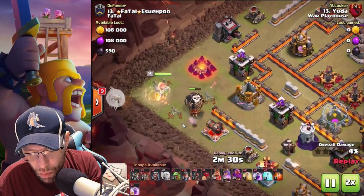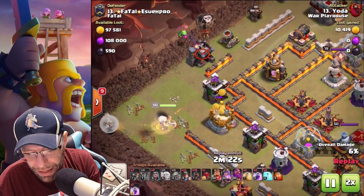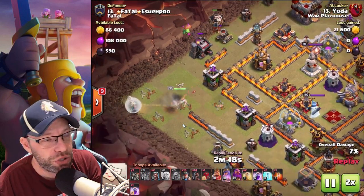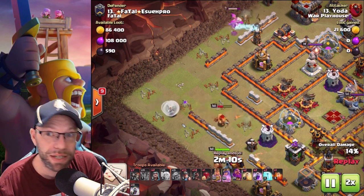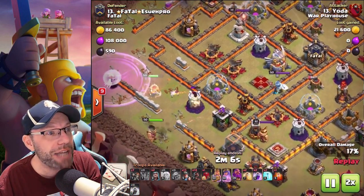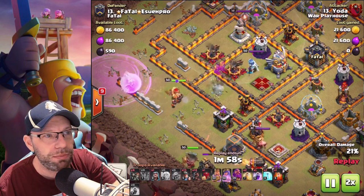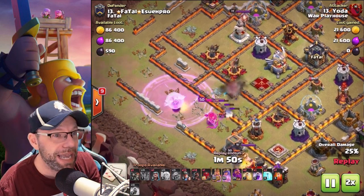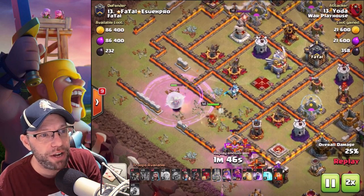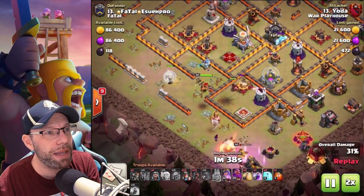There's the queen, waiting till it locks onto my queen. Once it locks onto my queen, I'm gonna drop my coca loon and baby D. I always try to get a two for one deal - see if I can get a poison to work for two things. Now I should have dropped my - what do you call it - right now. I dropped them way too late. I finally did get it open. Had to use my king ability to make sure the queen goes inside.